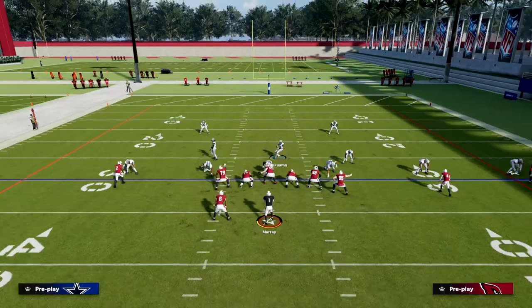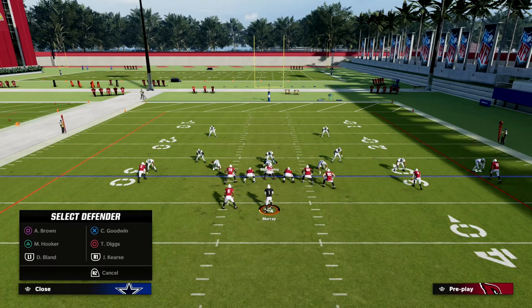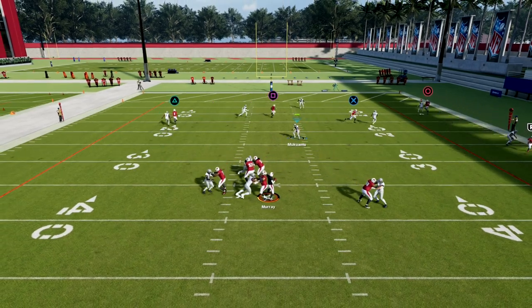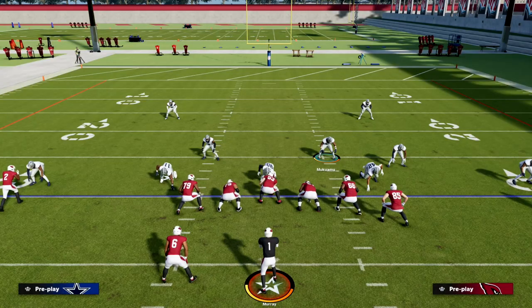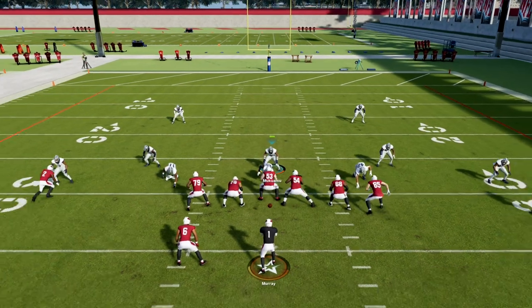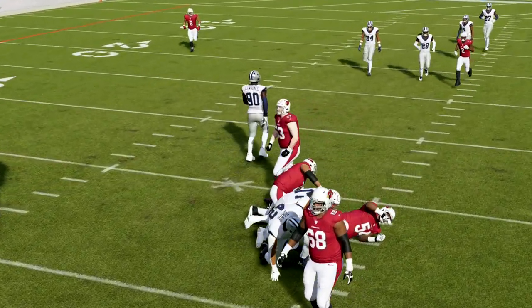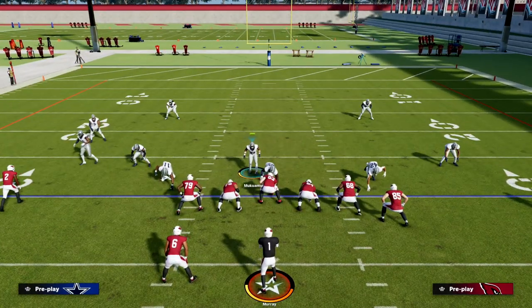Shift your linebackers to the running back side, blitz your linebackers, QB contain — you can set whatever coverage you want behind it. You'll see Micah Parsons coming in hot at the quarterback. If you're having trouble getting the blitz to come in consistently, after you contain, go ahead and recrash your line down — that will help the disengage a little bit better and make it more consistent.